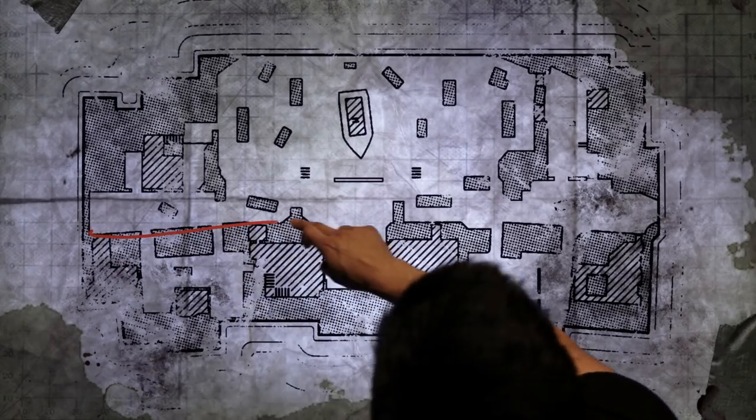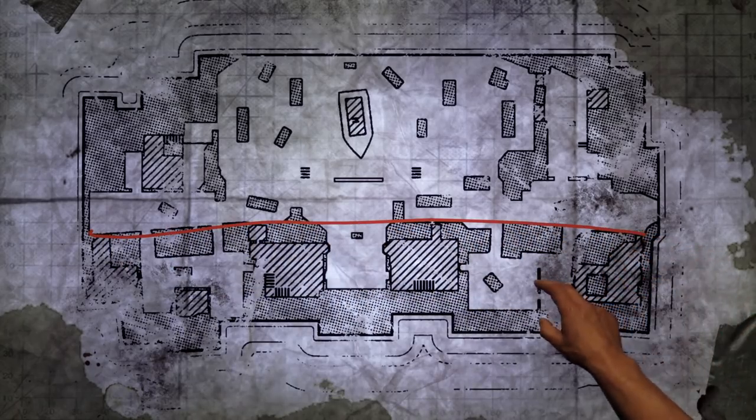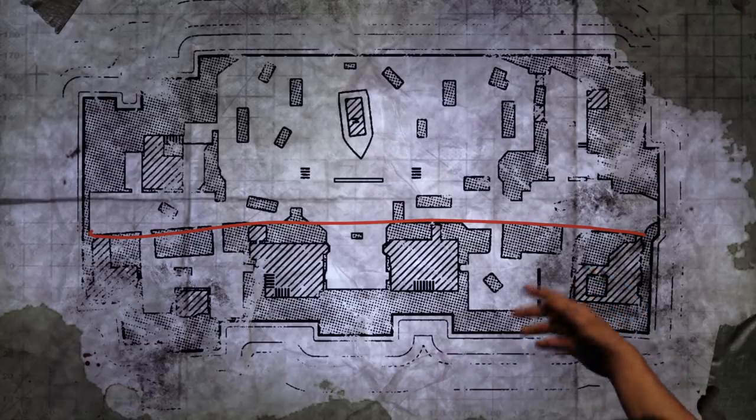This map is really unique because it doesn't follow our traditional design. It's got two very distinct methods of gameplay. This line I'm drawing here divides the map basically by play style. If you are entering this map and you like to play with SMGs, shotguns, that close-range kind of stuff, then you definitely want to stick in these apartment buildings over on this side of the map.